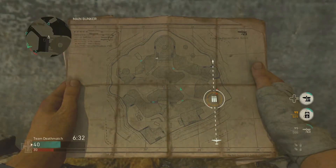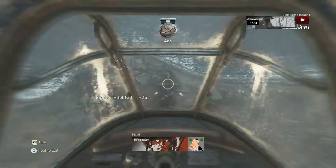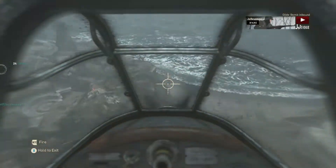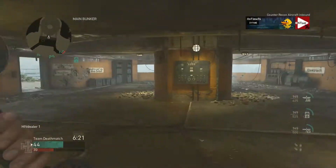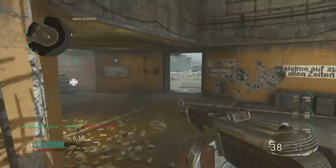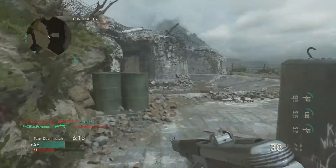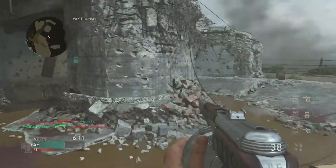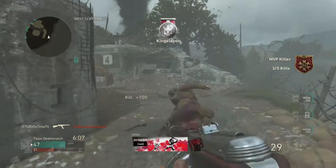There's a whole bunch of people there. I got two or three with a couple of hit markers. I'm throwing up the counter UAV because it's not doing me any good just holding on to it. It'll prevent them from calling in their UAV for a few more seconds, allowing me to move across the map. Here's somebody — King Slayer.